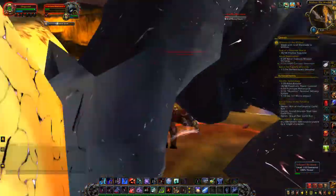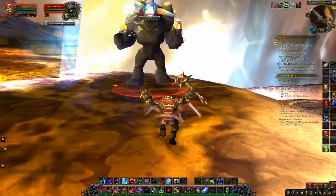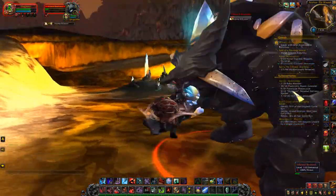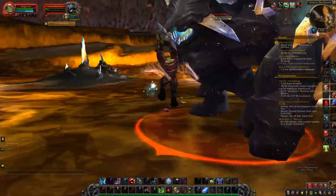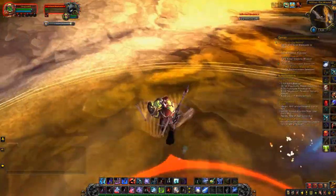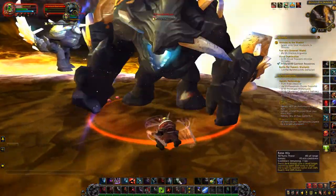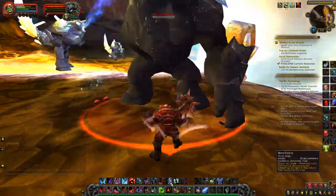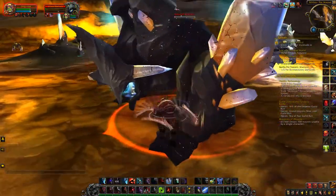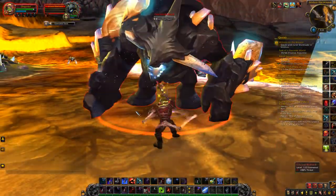It's really just about keeping your Marrow Rend, as a Blood Death Knight, up as high as you can. And just using that Death Strike — otherwise it's just spam Heart Strike. Occasionally you'll want to interrupt what he's doing. You can interrupt with Asphyxiate, but not with Mind Freeze. These guys are stunnable, so they can be interrupted by Asphyxiate for everything they do.